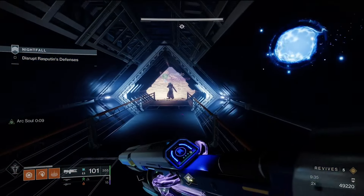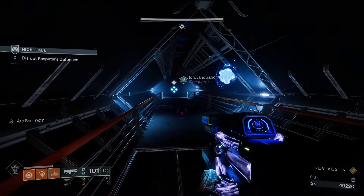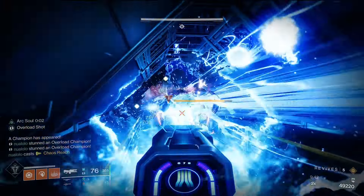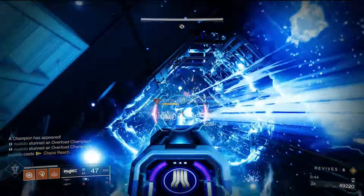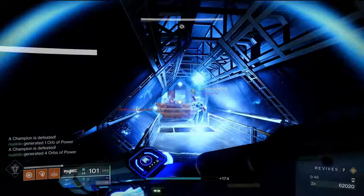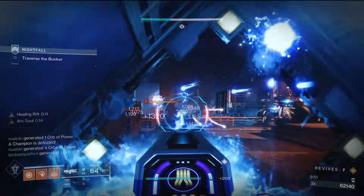For example, watch what we do here in this nightfall. Once you shoot the vent — or whatever that thing is — we know that two overload champions will spawn in this hallway. So we've positioned ourselves to get a fast, easy, quick melt. I stun and my teammate hits them with a super — easy peasy, one-two punch — and on to the next part we go.